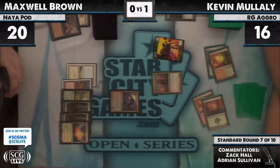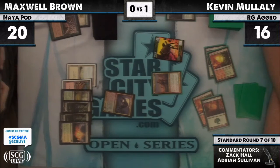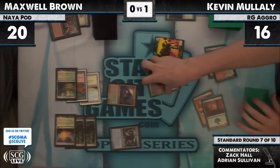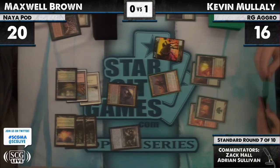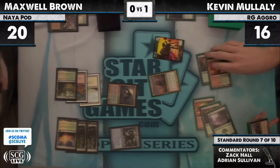I think we'd see him slam it if he did. Maybe thinking about something like a Primeval Titan, or offering a trade. He does want to play around any threatened effects — Worm Coil Engine. He says go, and Zealous Conscripts would not be the end of the world — he's at 20 life. I think I see Zealous Conscripts in his hand. Max needs to make sure he doesn't randomly die to that card.